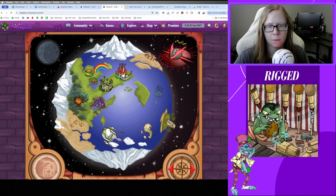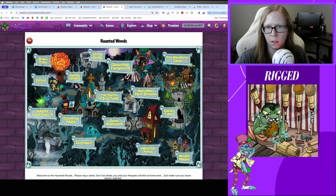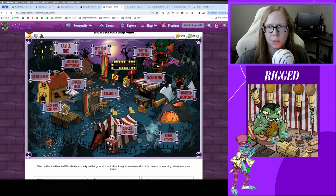Today we're going to take a deeper dive at the Deserted Fairgrounds. To get there, start by going to the Haunted Woods — there's a quick link button on mobile — or go directly to Deserted Fairgrounds. There's a lot going on here: Castle Knox, Carnival Terror, Test Your Strength, Wheel of Misfortune. But we're mostly going to be looking at the games and scratch cards today.